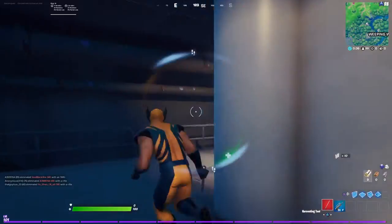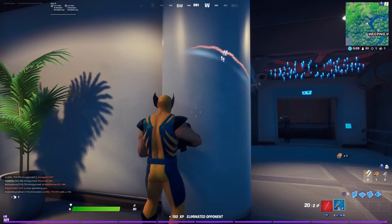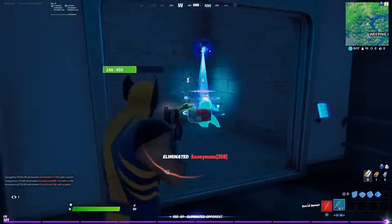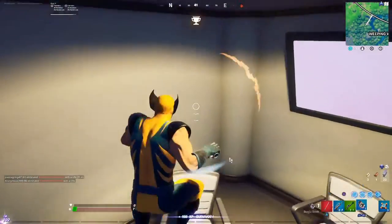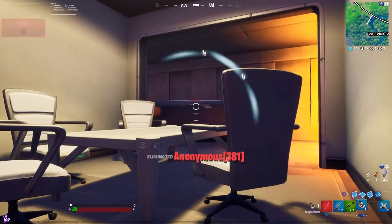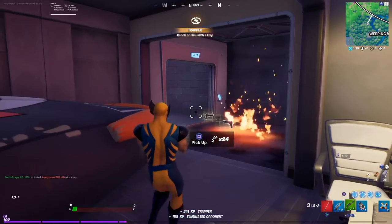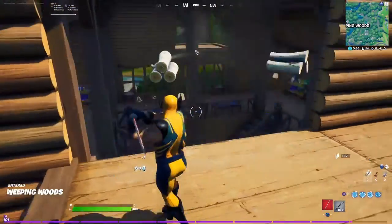I'm including this clip because it's awesome how people keep walking into this trap. The first time I placed a trap here it worked really well. Some more people are following me — I'm at seven health. I threw a little distraction, making them think I'm running away, and boom — another kill, a little dancing. That was literally four kills in a row with that trap!